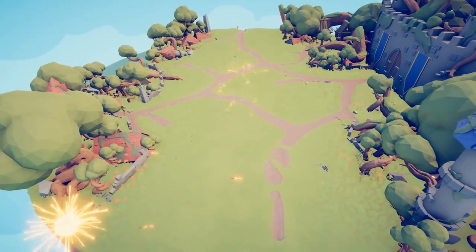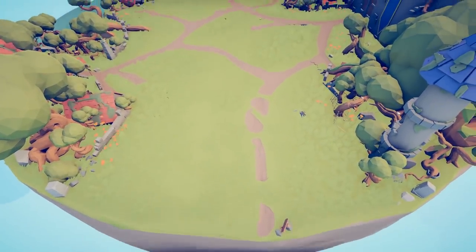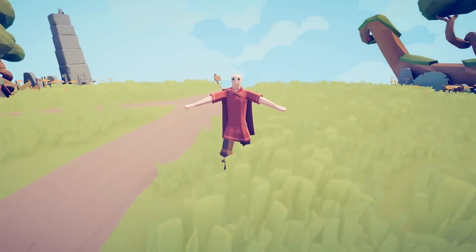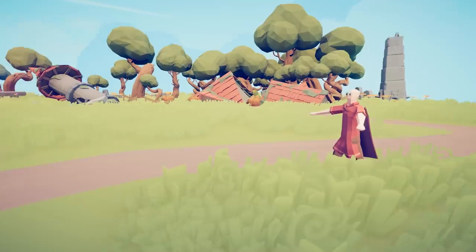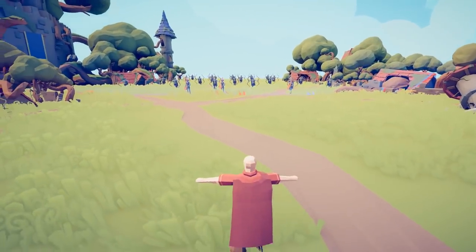Unless he goes off the map. There's far less units on the map anymore. Where is everybody? Blue victory! One Punch Man was red — I think he may have either launched himself off the map or finally gotten hit with enough rocket arrows.